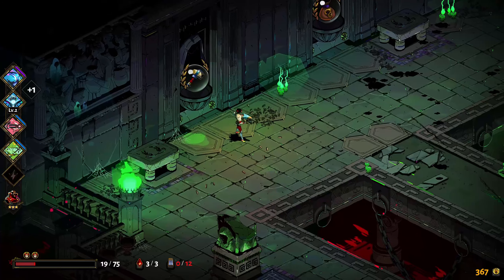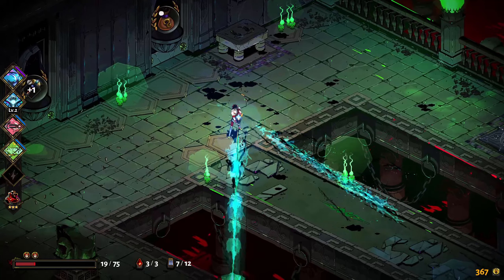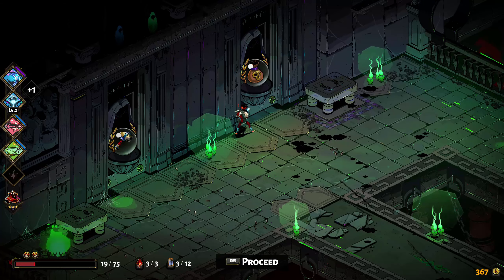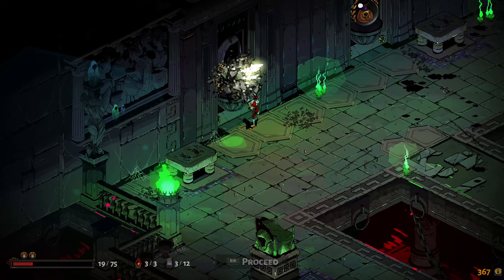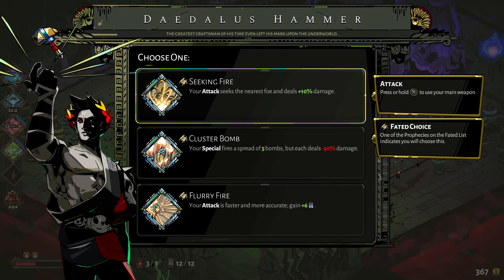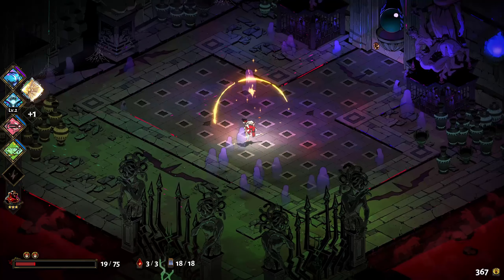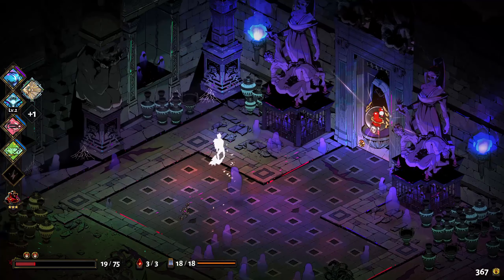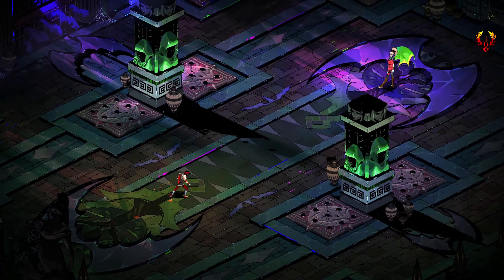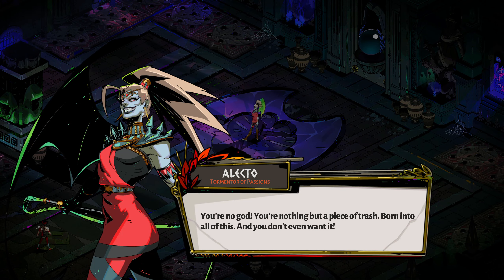Next up is going to be the fury fight, and I really want to visit the shop for a heal, but on the other hand I want to get a Daedalus hammer for this thing. I feel like I haven't got a build yet - I've just got some boons. Maybe it'll cost me a life, but I'm going to go hammer. Your attack seeks nearest enemy - no. Your special fires a spread of five bombs - yes, that's the one! Much higher rate of fire, bigger magazine.